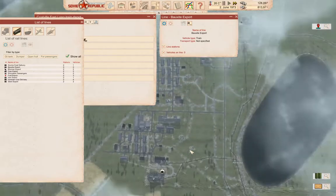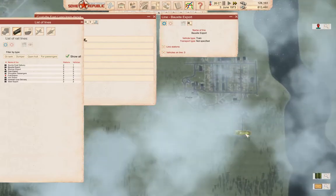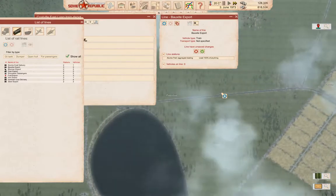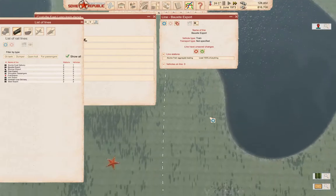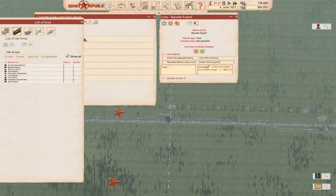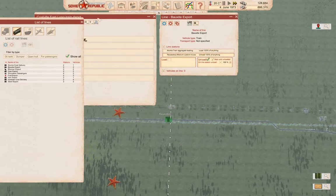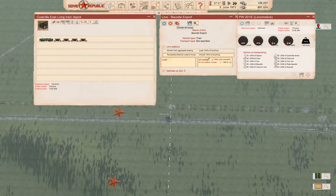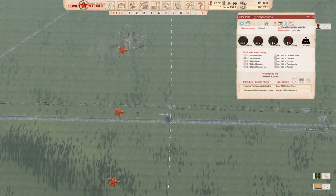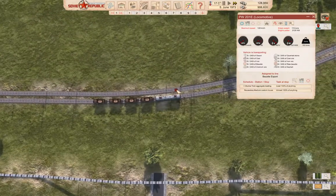We need to add a station — we need to go over here and add a station. Then we need to go way over here — where's the customs house? It's over here. This is going to be wait until loaded, and this is going to be wait until unloaded. Save it. We want to attach the line to it just like that, and we can launch it. Let's follow our newly minted train here — it had to stop for a signal.